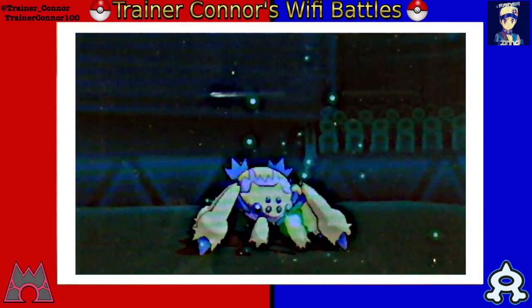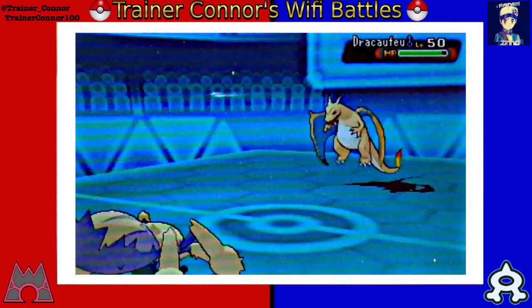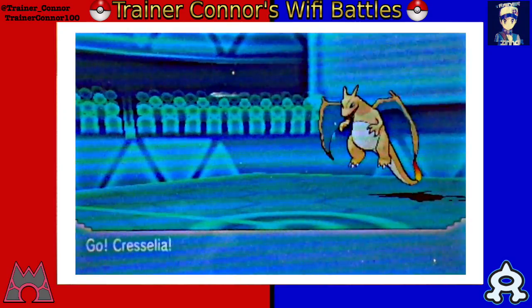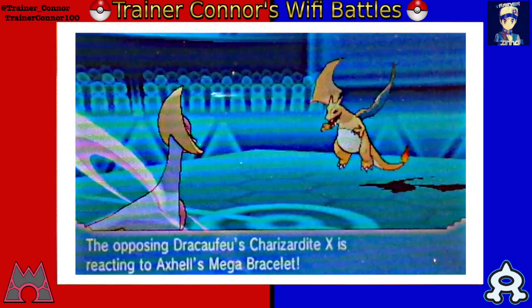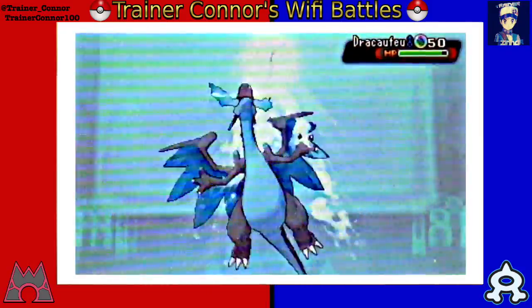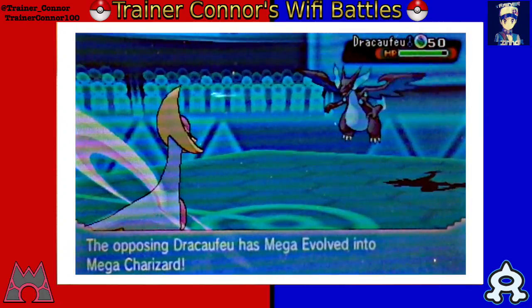Spider Volt here — that's the nickname for Galvantula. Really awesome Pokemon. It has Energy Ball, Thunder, Full Switch, and Bug Buzz — a really good set. Unfortunately my opponent knows I have Energy Ball, so he switches out and goes with Charizard X. I wasn't sure what he was going to do at this point.